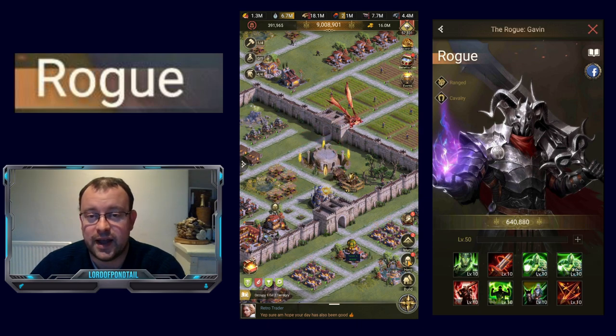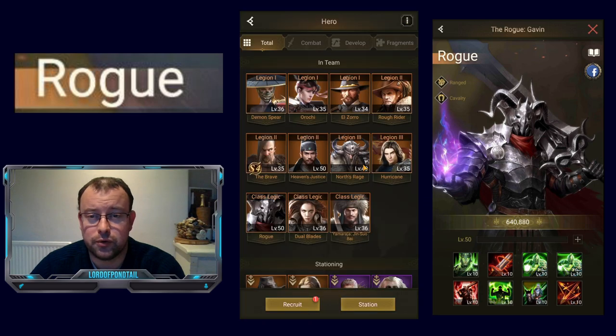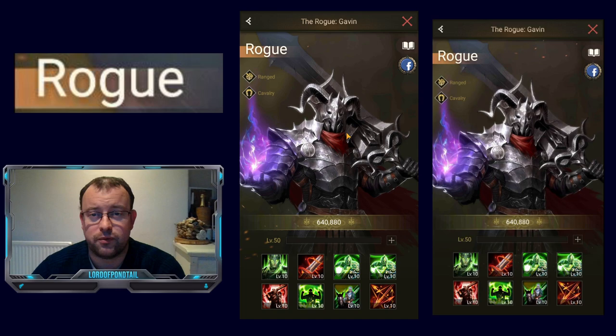So on to the hero at hand. We are going to be talking about Rogue in this video. Rogue is one of the three troop-specific heroes that you can get from the batch of 10 orange heroes. The Rogue Gavin — great name — kind of looks like he's out of Lord of the Rings with this design. He is a cavalry-specific hero, so let's have a look at the skills that he's got.